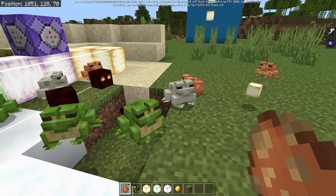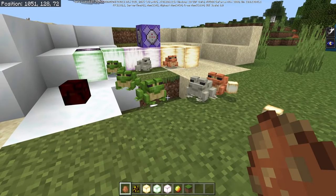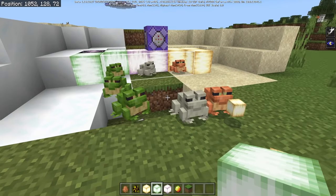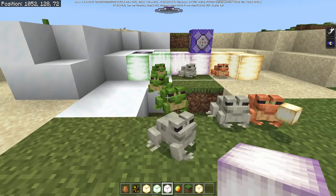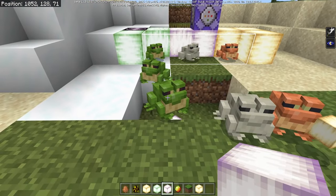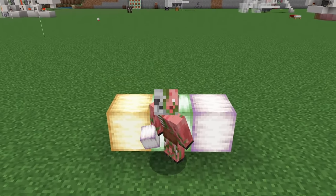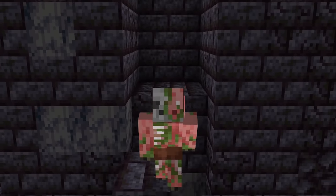There are three different types of frogs in the game: the green ones, the white ones, and the orange ones. Each one of these frogs will drop a different frog light when they eat a baby magma cube. The orange ones drop the ochre frog light, the green ones drop the verdant frog light, and the white ones drop the pearlescent frog light. You get these frogs from hatching tadpoles in different biomes — hot biomes give you white frogs, cold biomes give you green frogs, and everything else gives you orange frogs. If you want to learn everything about frog lights, check out the linked video in the upper right.